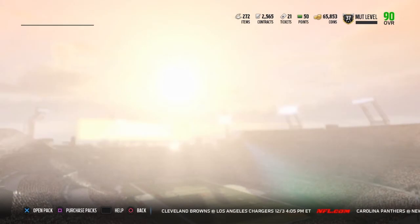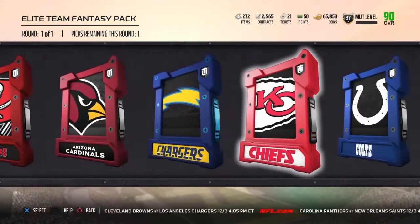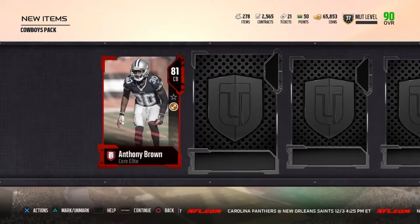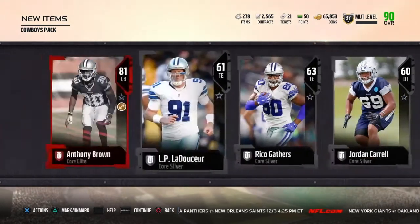Let's hop into the team fantasy pack. We'll go Cowboys, I guess, just for Anthony Hitchens since he's going for more. Let's open this up — if we pull Zeke out of here... All right, there's our Anthony — wait, it's our elite! We get two elites — not bad, we got two elites out of that.